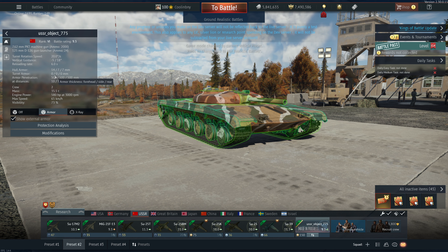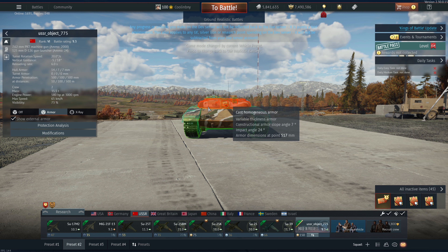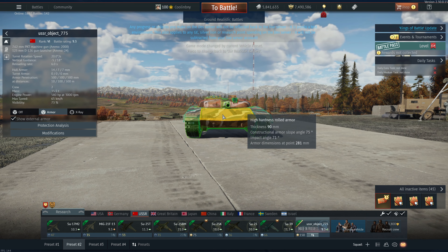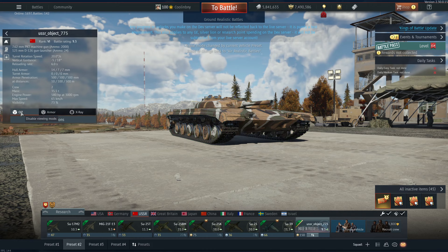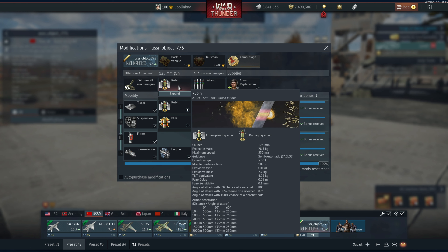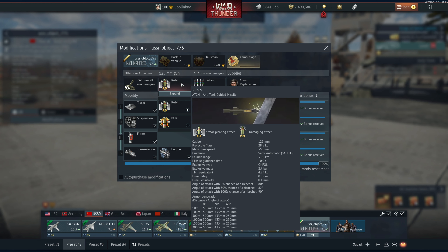The stat card is wrong — it says zero millimeters of turret armor, which is incorrect. As you can see, in some areas you have just over a thousand millimeters, which is a little bonkers. In the hull you have 90 millimeters thick, but it's constructed at 75 degrees, meaning this thing will ricochet a ton of shots. It fires the Rubin missile, which has 500 millimeters of armor pen — not fantastic, not terrible at 9.3 BR. It's not tandem-charged, so it will be stopped by a decent amount of ERA.